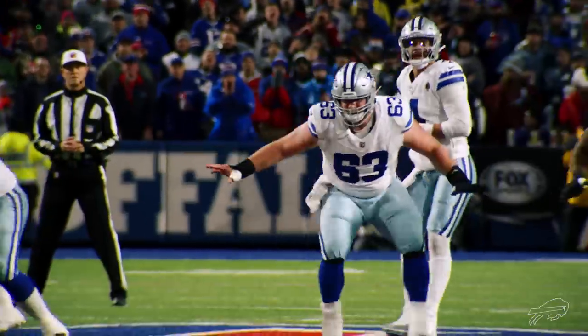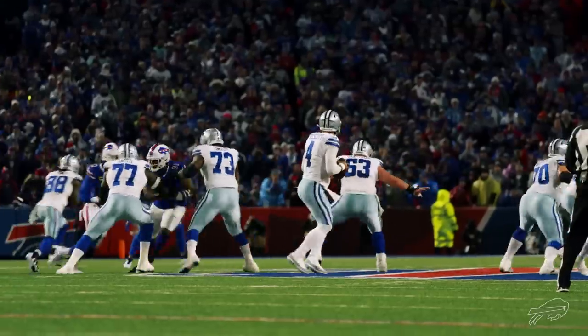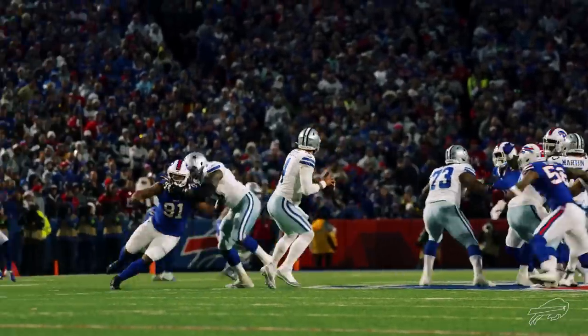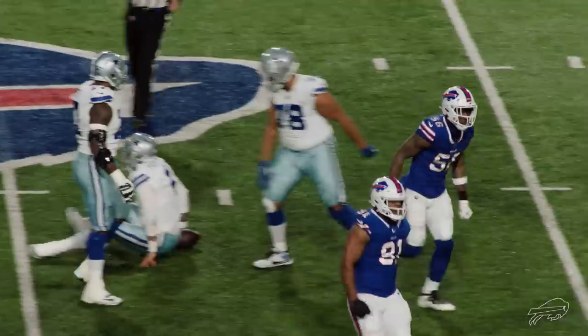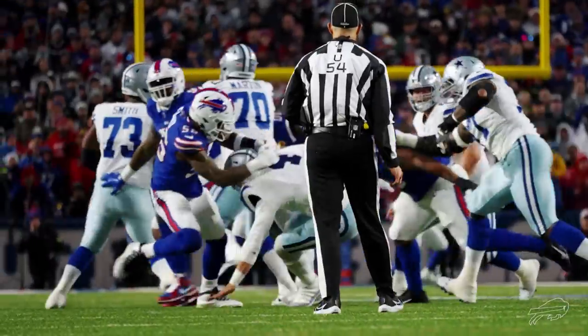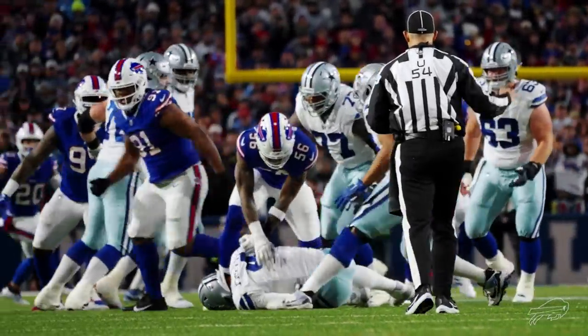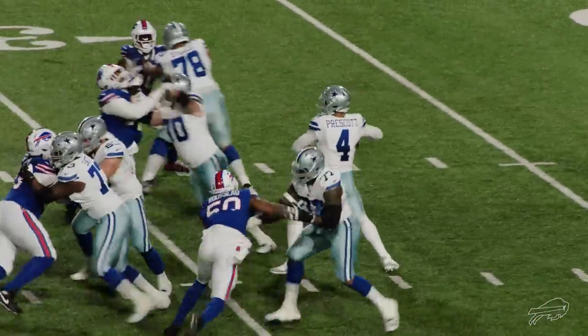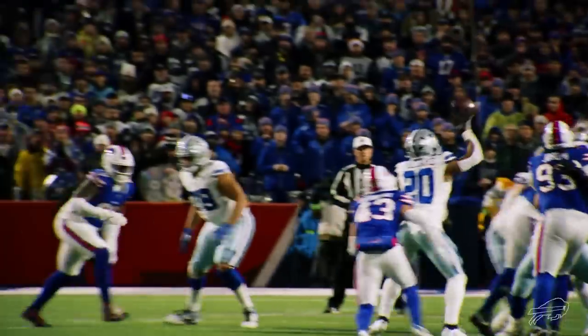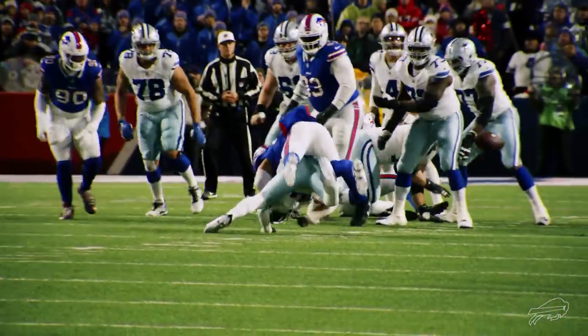Dime defense. Prescott in the shotgun, takes the snap. Pocket collapsing — somebody's got a hold of his shirt. And now Leonard Floyd has dropped him for the sack. Prescott under center, receiver to each side, back to pass, has time, tries the check down. And Pollard is decked by Terrell Bernard.